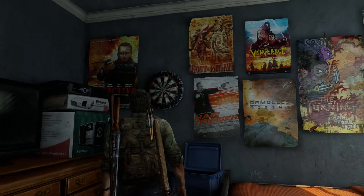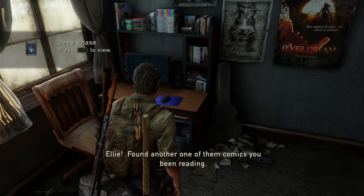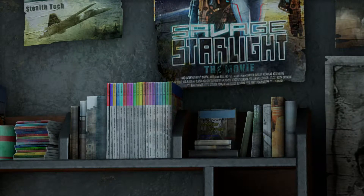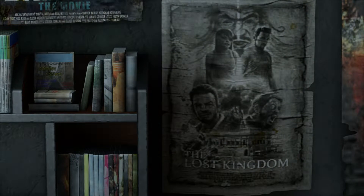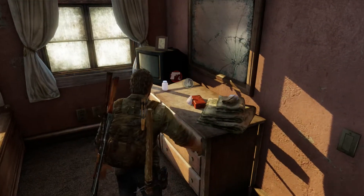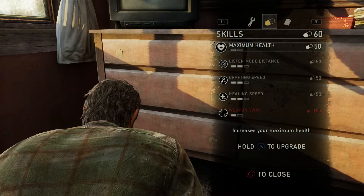Looks like the Transporter poster — that looks like some World War II style movie. This guy's a huge movie fan and game fan. Oh, a comic book! Found another one of them comics you've been reading — Savage Starlight. That movie poster looks like something from Star Wars. Let's make another shiv, and go for maximum health.